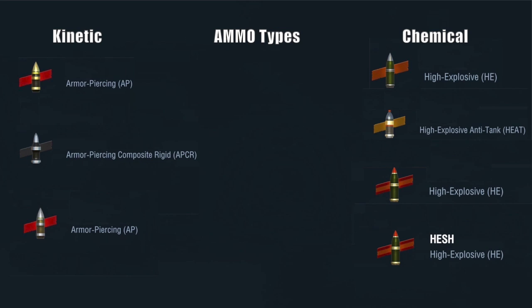We then have high explosive HE premium - very rare. The T49 has it, only a few tanks have it. And then we have HESH, primarily used by the British tanks with a couple of German tanks having it as well, which stands for high explosive squash head.